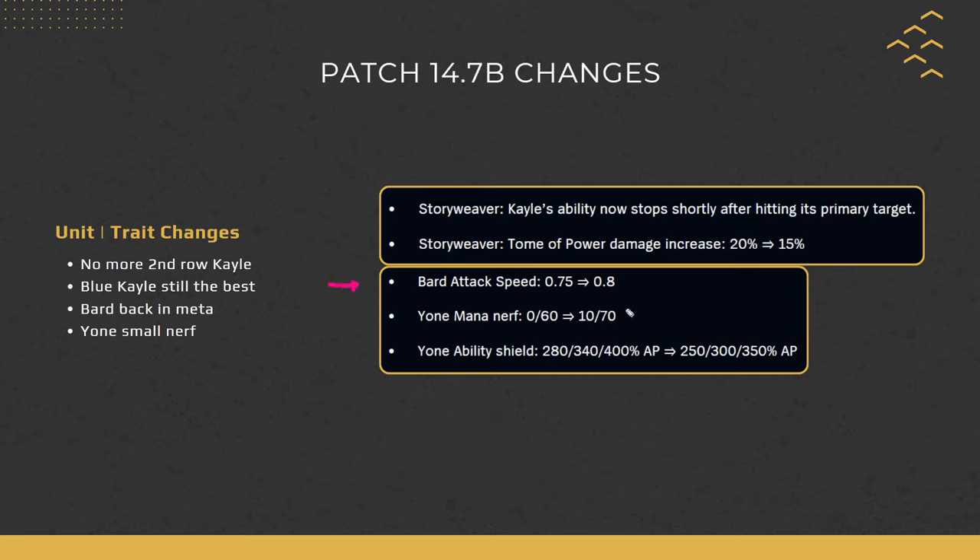Bard is back in the meta — his attack speed has been reverted back to 0.8 as a starting value, which affects him pretty hard because he's all about attack speed. Then there's a small Yone nerf: his mana going from 60 to 70 is not too big of a deal, especially for a melee unit who generates a lot more mana from being hit. His shield also goes down a sizable amount at 2-star and 3-star, making him a little squishier, but the comp is still very good and definitely very playable.